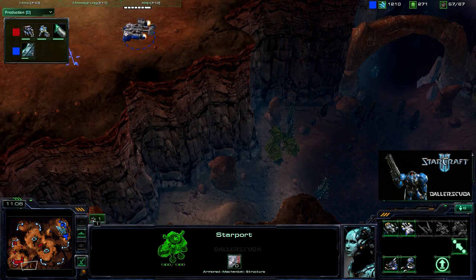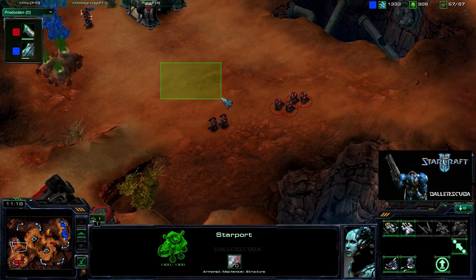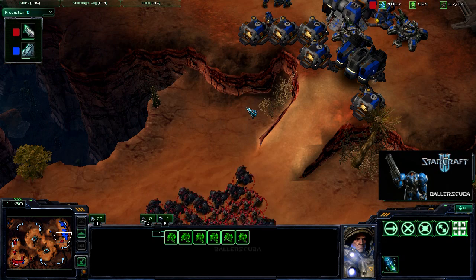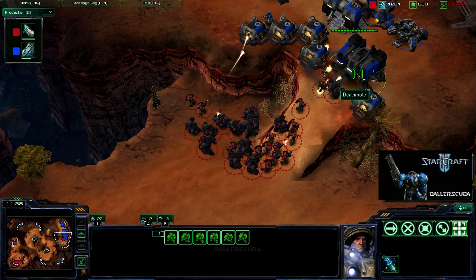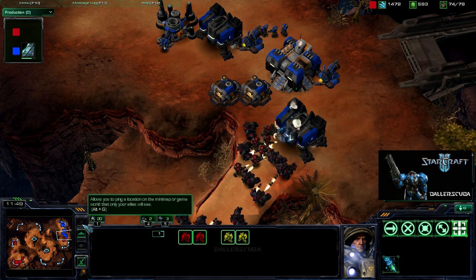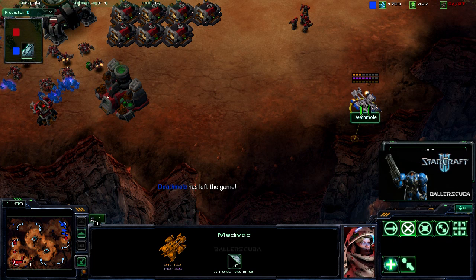It looks like he's got two medevac drops going. Meanwhile I am sending my army into his base. I have very few marines left in my own base — I am settling for a base trade. When I think I can finish his base faster than he can finish mine. Those siege tanks are doing massive amounts of damage, especially splash damage, but I am able to finish those off and start doing some damage inside his base. And that is it for him — he has left the game.